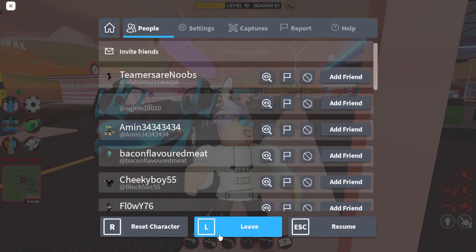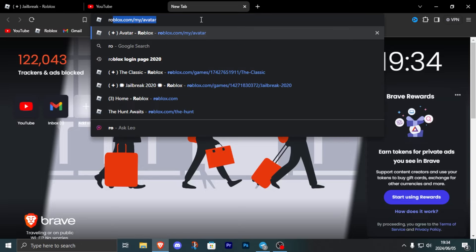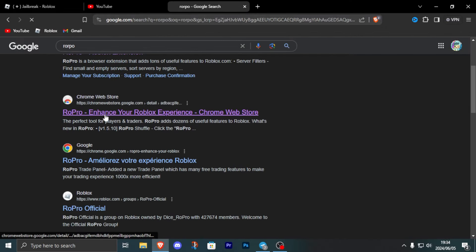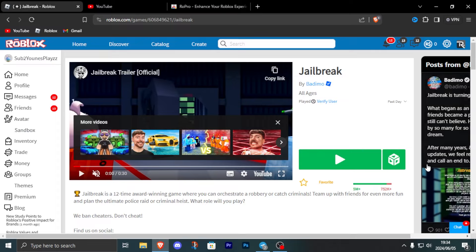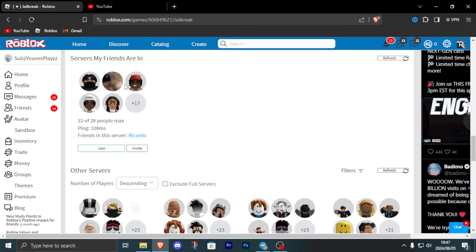Once you are done, click Alt+F4 or just leave the game. The first thing you want to do is go on your browser, open a new tab, and search 'RoPro'. Once you find it, add it to your browser — this will be very helpful for Hyper Chrome grinding.